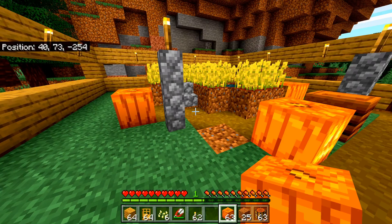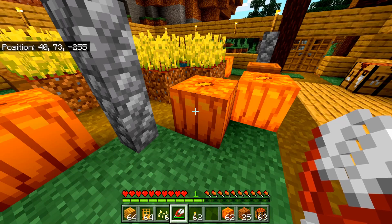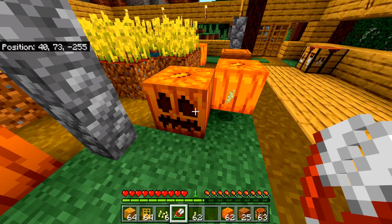Now that I have the pumpkins in my hot bar, let's go ahead and place one on the ground. Now that I have the pumpkin on the ground, let's select my shears and we will need to carve this pumpkin. I just selected it and you'll know your pumpkin is carved when it has a face on it, versus this one which has no face.